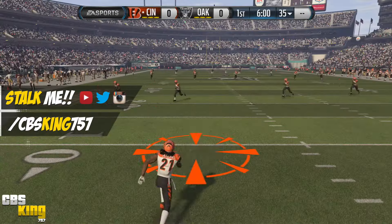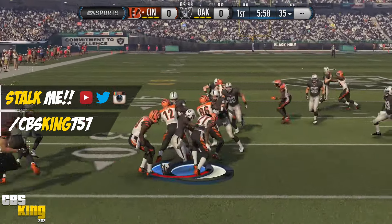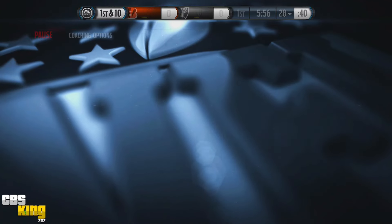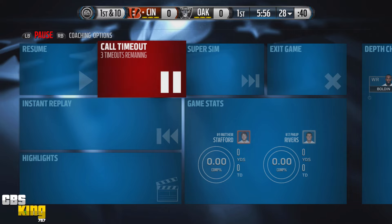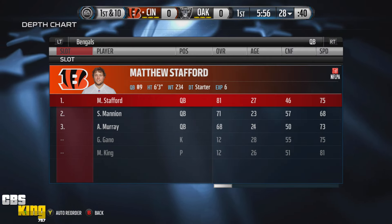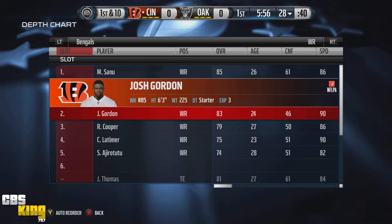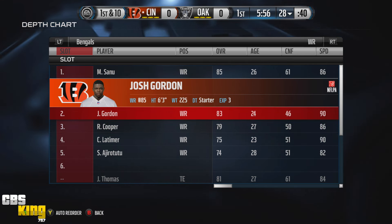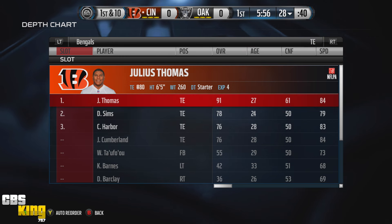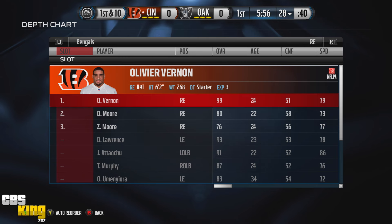Let's get this party started! Before we get going, let me see who they got on their team. They got Stafford at quarterback, CJ Anderson at running back, Josh Gordon as a second receiver, Riley Cooper as number three, and Julius Thomas at tight end.